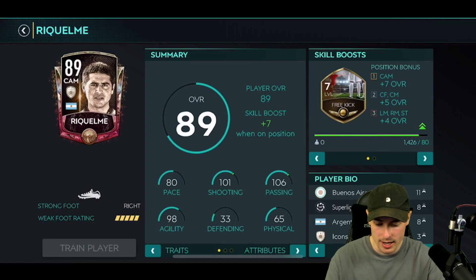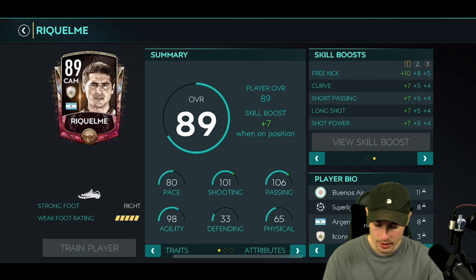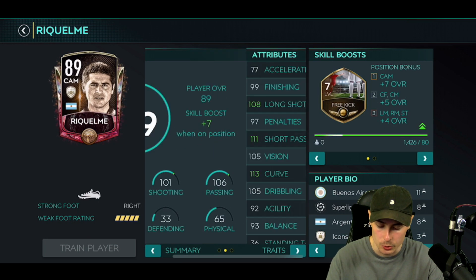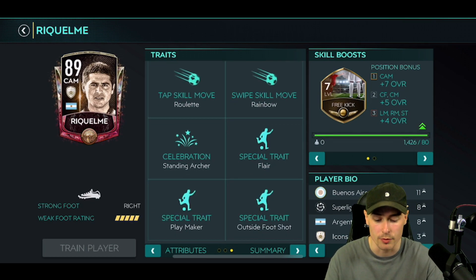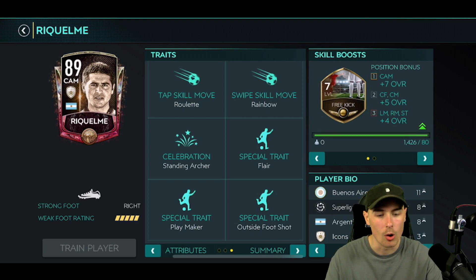Next up we have Raul — 89 rated, free kick skill boost, which isn't the worst in the world. He's very slow, 80 pace, which is a lot slower than I'd have expected. Five star weak foot, 101 shooting, 106 passing, 98 agility is very nice. However, the pace is on the lower side. Free kick boosts curve, short passing, long shot, shot power — so his pace isn't getting affected at all. Medium low on a CAM. I don't remember the last batch of icons that were this poor — these icons have been a massive disappointment so far.